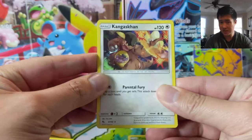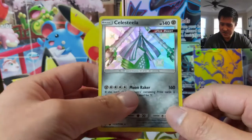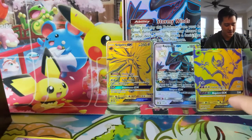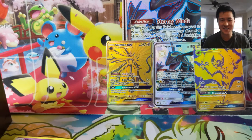For our last pack we have Eevee, Ekans, Kangaskhan — nothing in the rare slots. As always, guys, thanks for watching. We did get a shiny, just an okay box overall. These promos are probably the best things we have to show for it. I'm Moana Turtle and I'll catch you guys next time.